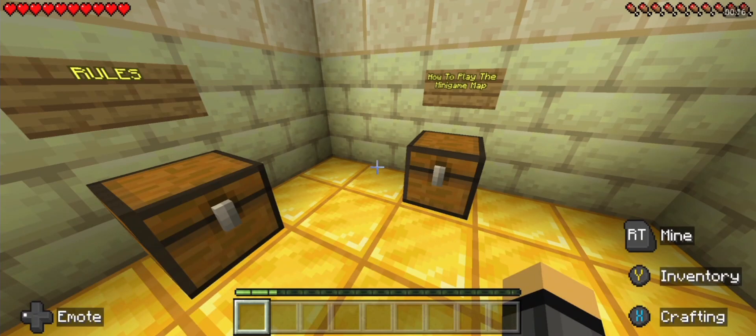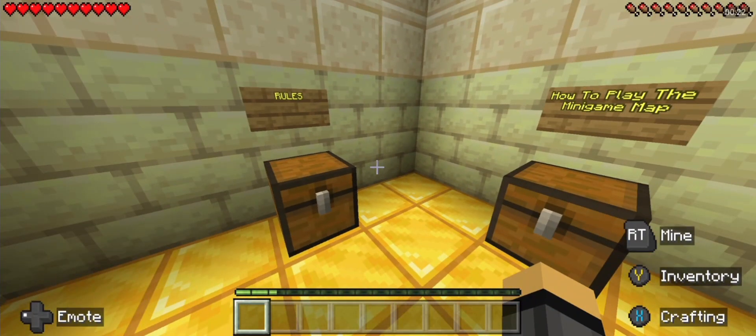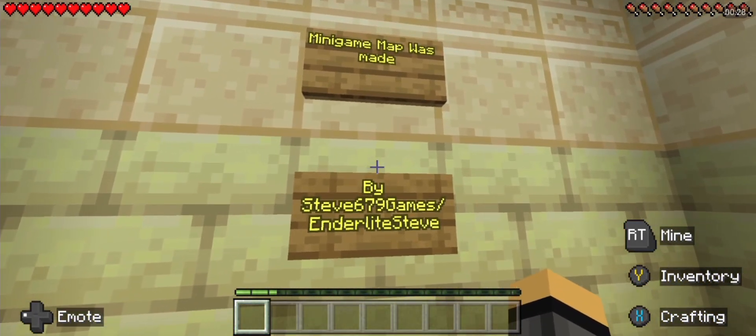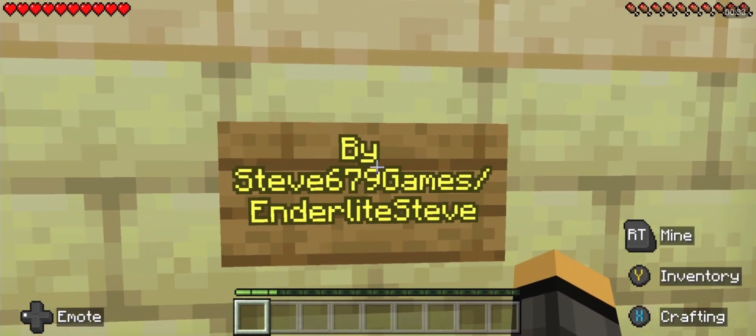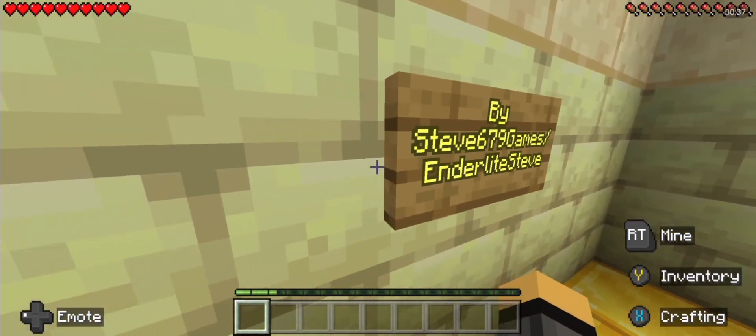Hey guys, I'm back. Today I'm playing 'Find the Suspicious Sand' — it's a really cool concept based on Find the Button, using the archaeology mechanic they added. The minigame map was made by Steve6679, and it looks like it's gonna be good.